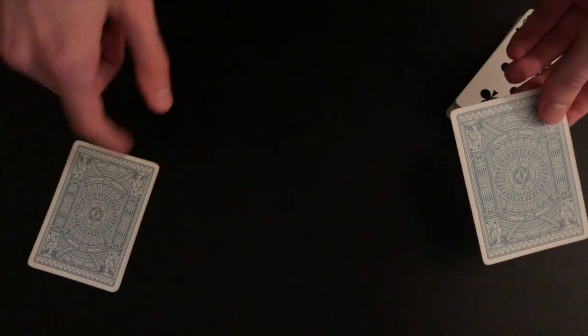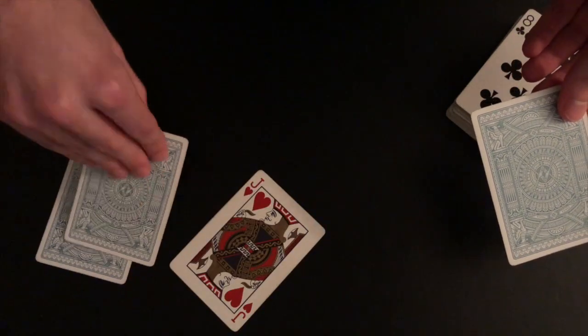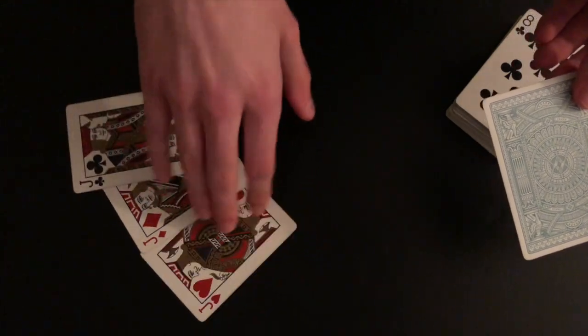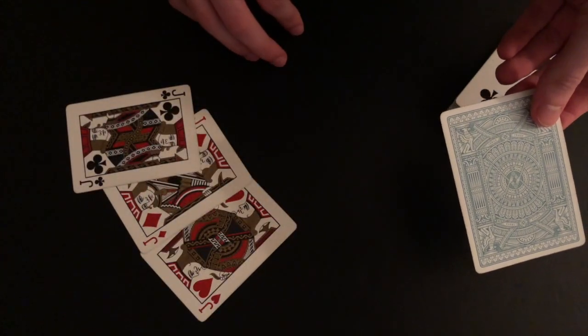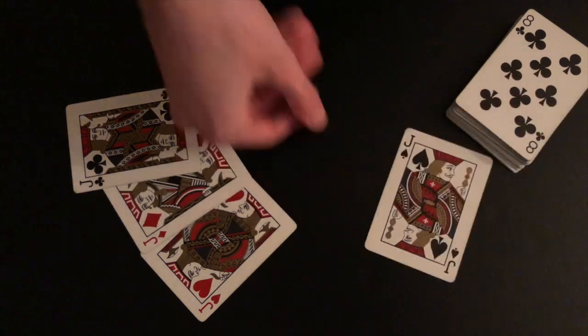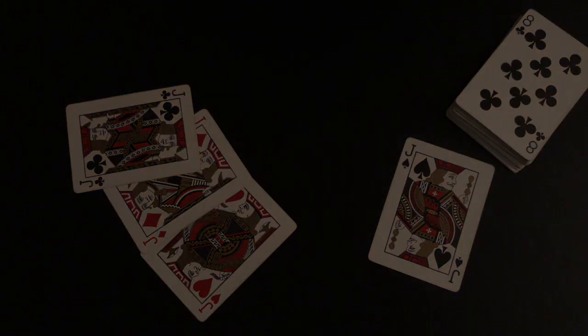So watch this. When I snap my fingers, they open their hands, and look — they only have one, two, three jacks. And as you can see, the jack of spades is completely gone. Now where did it go? Spectator number two opens their hand, and they find the jack of spades just like that. And yeah, that is the trick, guys. It's a really fun, fast trick. Hope you guys enjoyed it — if you did, be sure to stick around for the tutorial.